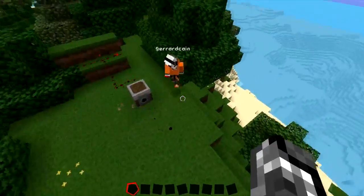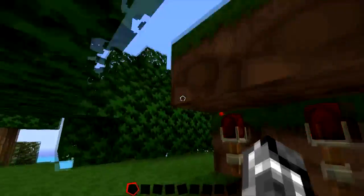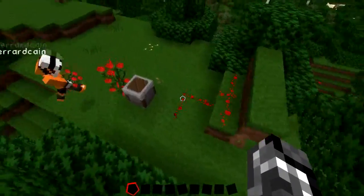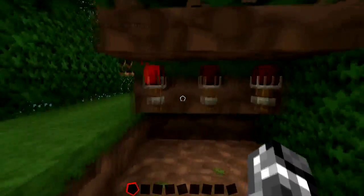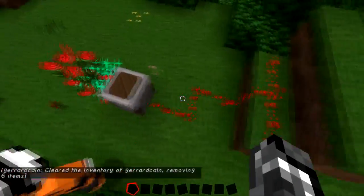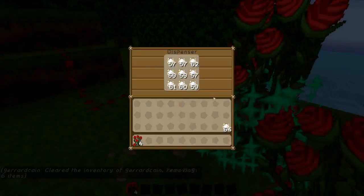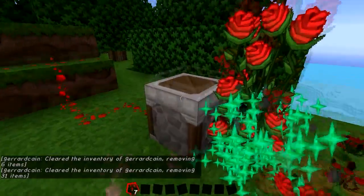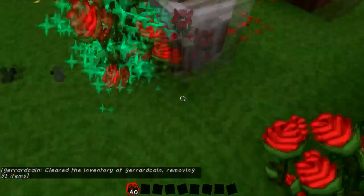Okay guys, we are showing you how to make an infinite flower maker thing. You can only do it with two-high flowers though, which kind of is bad because there's not many of those around. All you need is this layout here, as I'm showing you, and this dispenser is filled up with bone meal, and it just produces flowers really quickly.